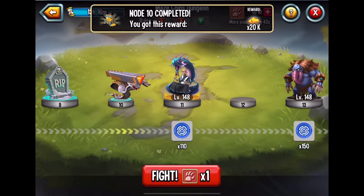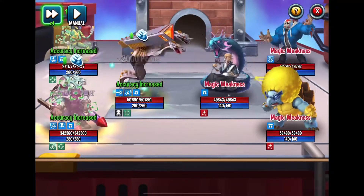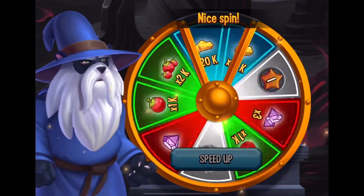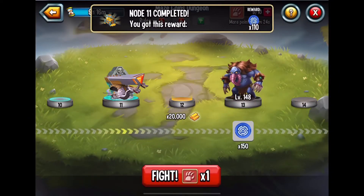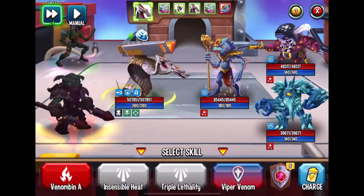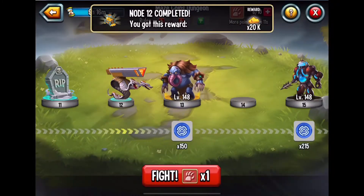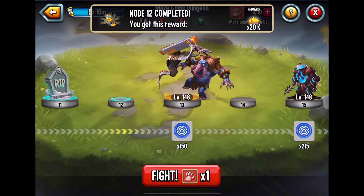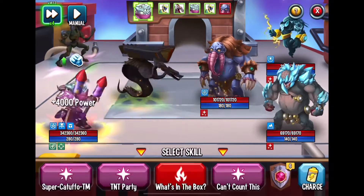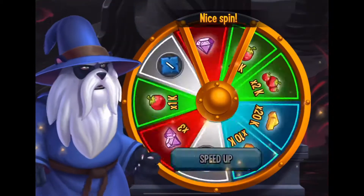So far with the rewards, the only thing I've gotten that's worth anything is three gems. I wish this gave more options for gems, but it's always the luck of the spin. If you're new, don't sell this short — all of these rewards will help you if you're brand new to the game. But if you're more experienced, getting these rewards from the spins is like finding a penny on the floor.